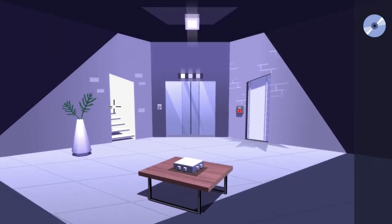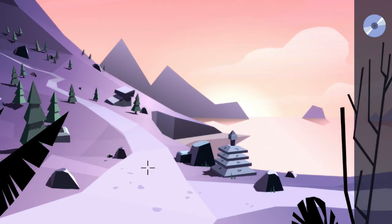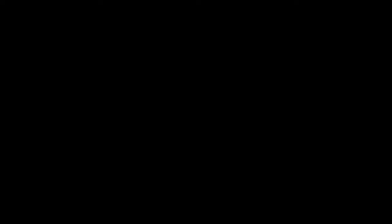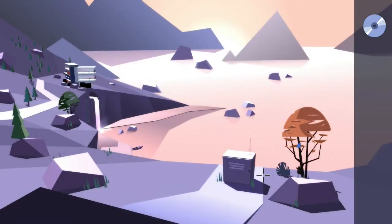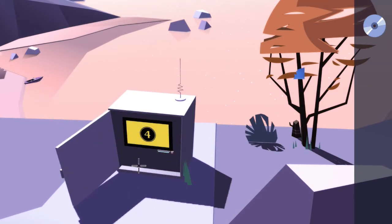Once that staircase is showing, go ahead and interact with it to go up. Now we are outside and the path splits going forward and going right. Start by going right and interact with the little box down below. You can open this up — this is where we'll gain security clearance level four, which we won't do until the end of chapter four.